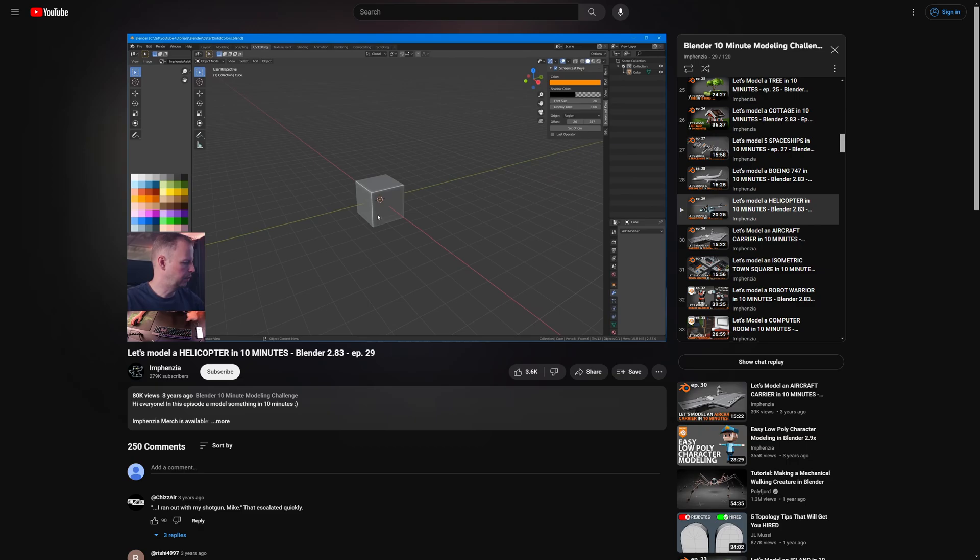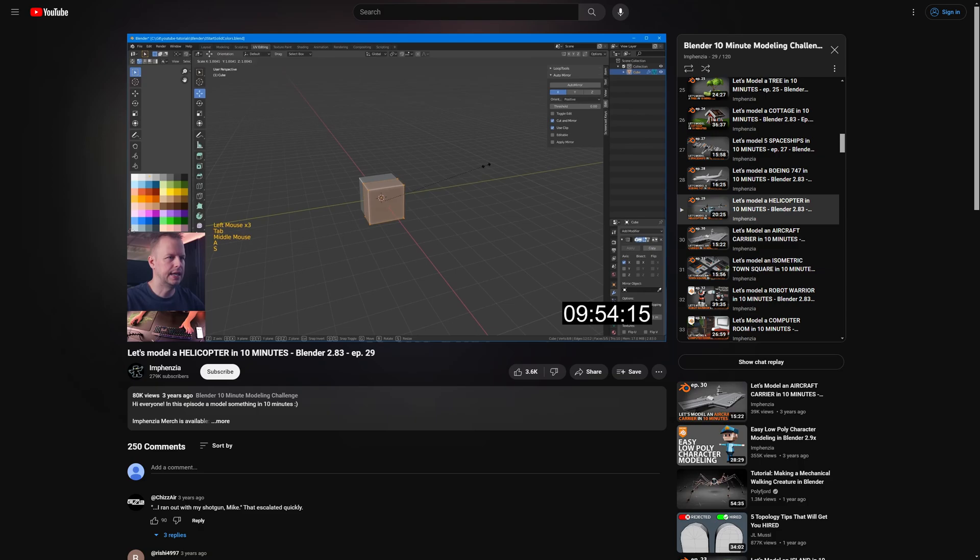Ready, steady, go! And we're off. So let's go to edit and do auto mirror, tab, A, scale everything up a little bit, scale Y. Let's extrude this one, make the front of the helicopter, scale down. Let's get the back of the helicopter — E to extrude, S to scale, E to extrude, S to scale.